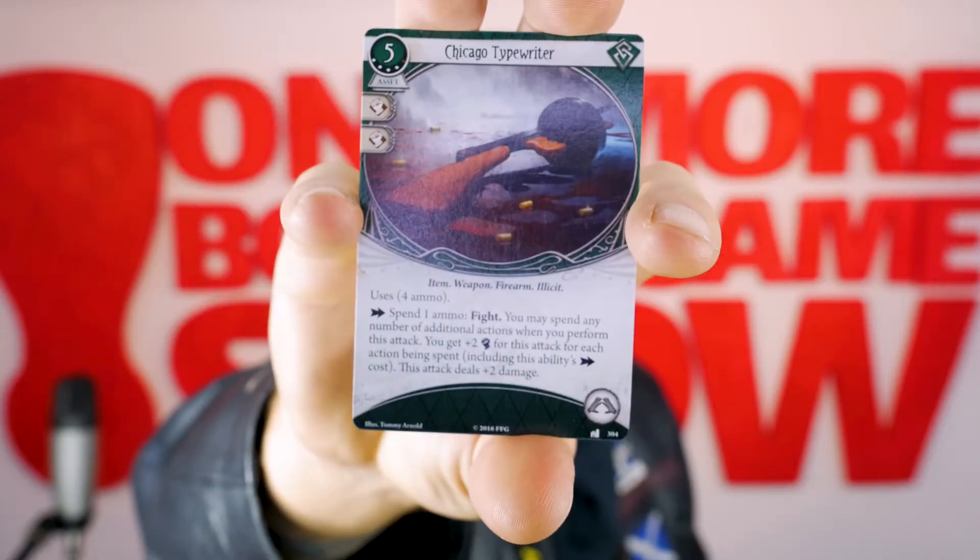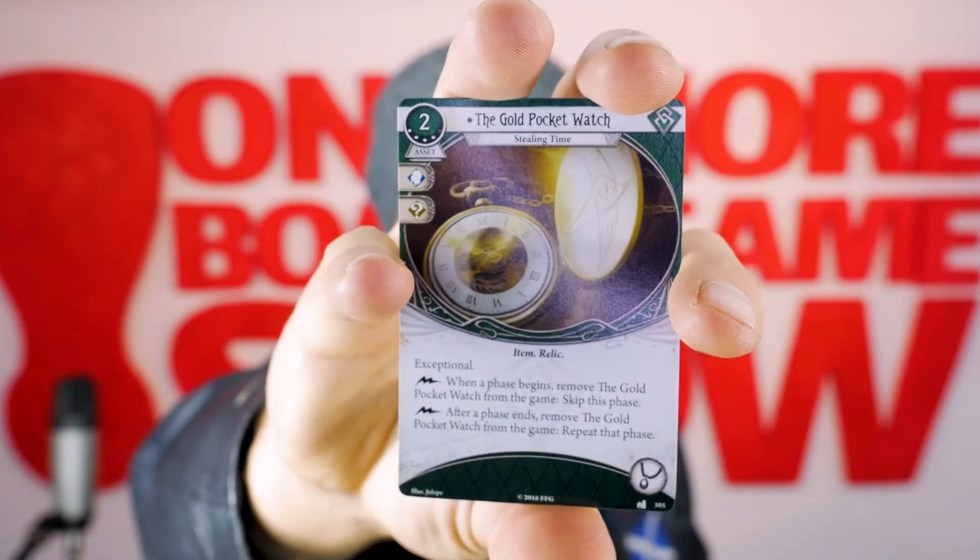Then we're onto our greens. So first up we've got a level 4 asset, cost of 5, Chicago Typewriter, uses 4 ammo. Spend 1 ammo, fight — you may spend any number of additional actions when you perform this attack. You get plus 2 for this attack for each action being spent. Including this ability cost, this attack deals plus 2 damage.